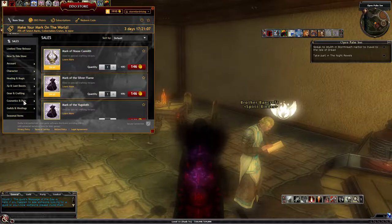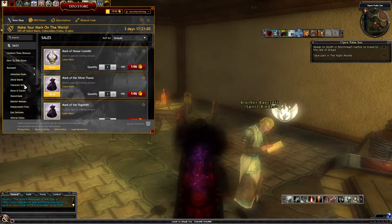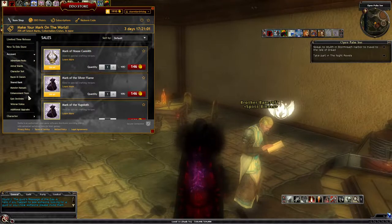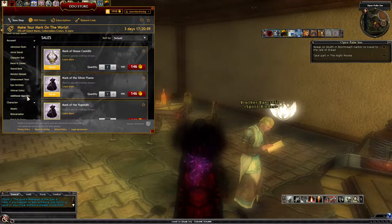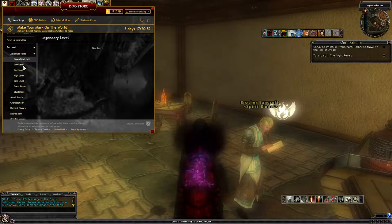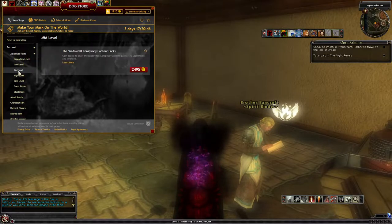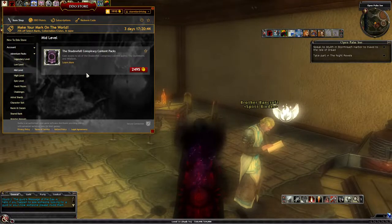It's broken down into these big areas here, and then you break them down further. You can see the big areas — adventure packs. So you can buy them if you're not VIP. If you're VIP, you get everything for free, but you can see how much they cost if you want to buy one.